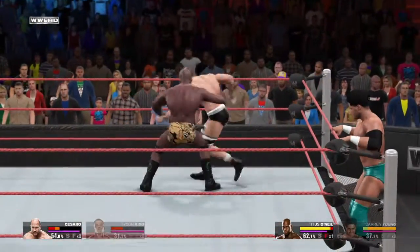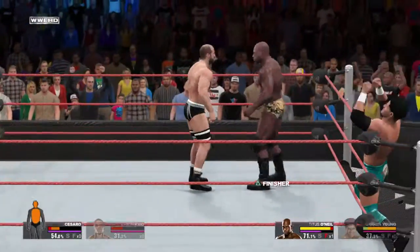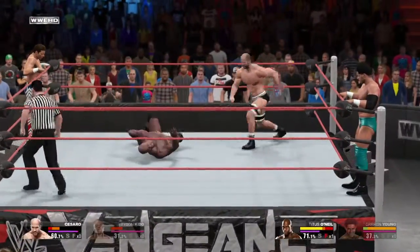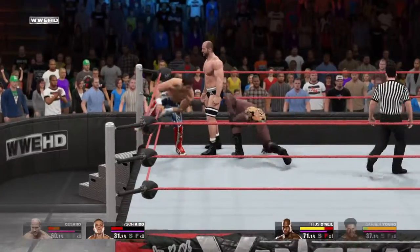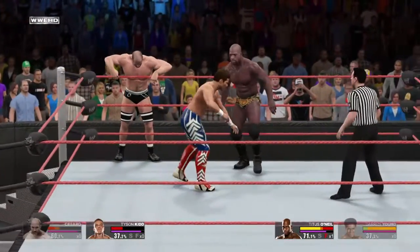You brought up Cesaro's forms of attack, and I have to say that in more than 40 years in this business, I've never seen anything like it! Cesaro has a suplex where he stands on the middle rope, lifts his opponent in the air from the apron, and suplexes him into the ring — it redefines the term superplex.